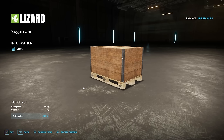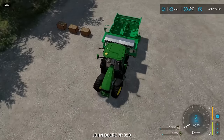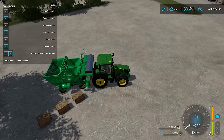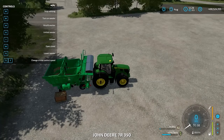We'll purchase a couple of sugar cane pallets. Over at the shop, we have our sugar cane planter hooked up to the tractor. To load it, pull up to a pallet of seeds and hit R to refill — it will start taking sugar cane out of the pallet. This planter also has a fertilizer tank so you can apply fertilizer at the same time as seeding. You can also use a seed silo to reload, but that's more expensive.